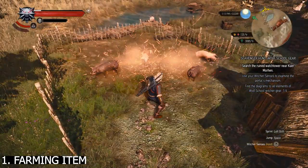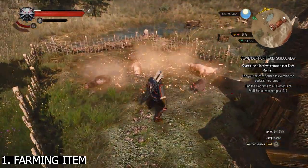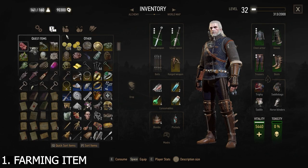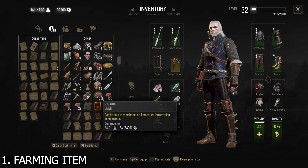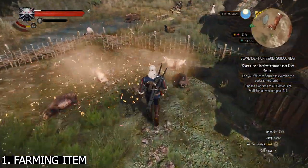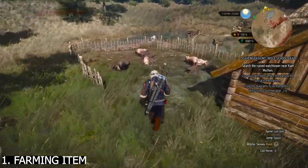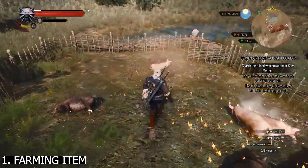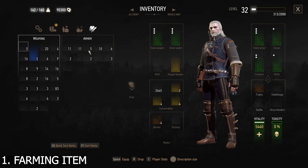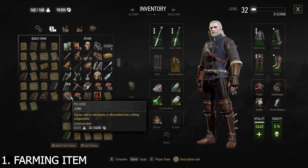Destroy this fence like this, then kill the pig. Kill it like this and go back — the pig will respawn again. Do this repeatedly until you get a lot of pig hide. Pig hide is very, very expensive when you sell it. Keep farming here until you get a lot of this item. I got three stacks of 100.